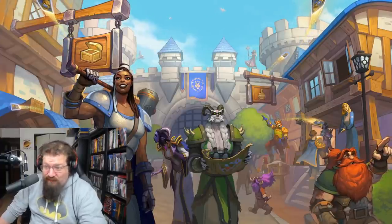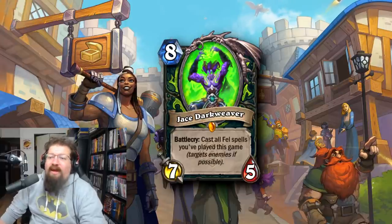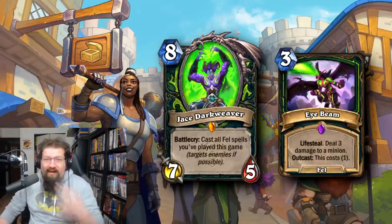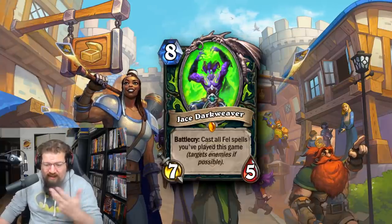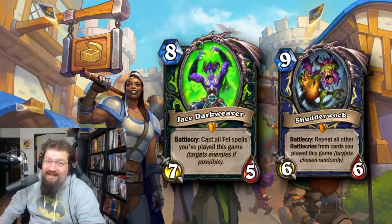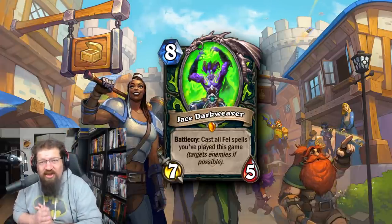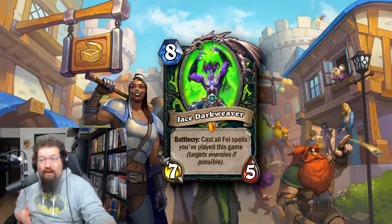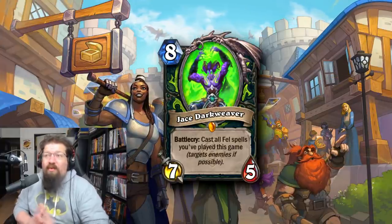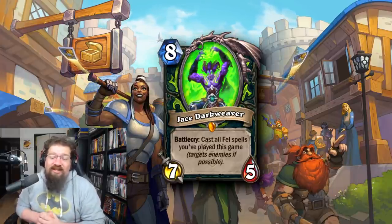At number 6 we have a pretty recent addition from the latest expansion but this card is a powerhouse: Jace Darkweaver. This is an 8 mana 7/5 Demon Hunter legendary. Battlecry: it casts all fel spells you've played this game, targeting enemies if possible. This card basically spawned Fel Demon Hunter in Standard, which is a very powerful deck. It's quite reminiscent of Shutterwock — not quite the same power level but very good. Fel spells are pretty powerful, often dealing damage, healing, and board clearing. Jace will only get more broken as more fel spells are added to the game.